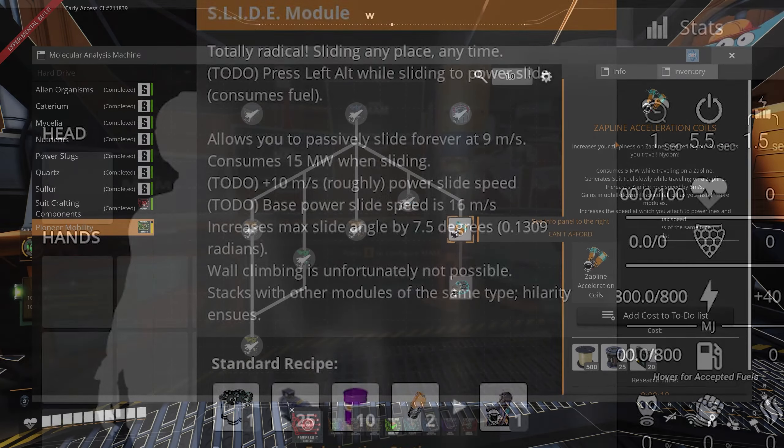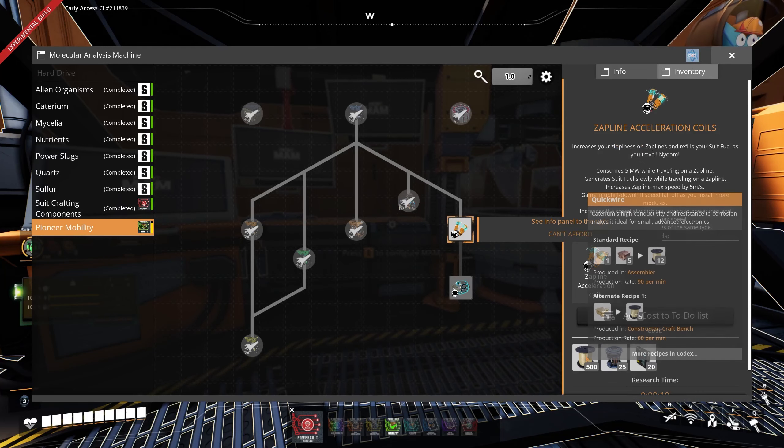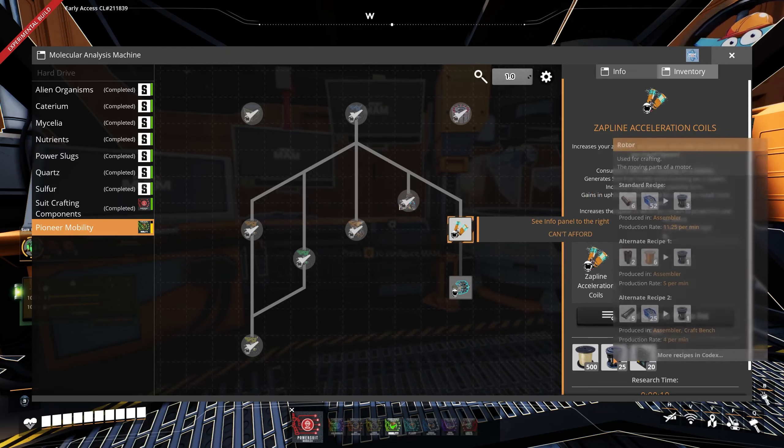Let's move on with the ZIP Line Accelerator Coils, which costs 500 Quickwire, 25 Rotors and 20 AI Limiters. The new module can as always only be made in the fabrication station out of 1 Modeler-based component, 500 Quickwire, 25 Rotors and 20 AI Limiters. With this module we can now use the ZIP line at 18.5 instead of 13.5 meters per second, and also the boost gets significantly faster. In addition to that it produces 10 MW of fuel, and with the boost even 20 MW. However it uses 5 MW of power without the boost and 15 MW with the boost.